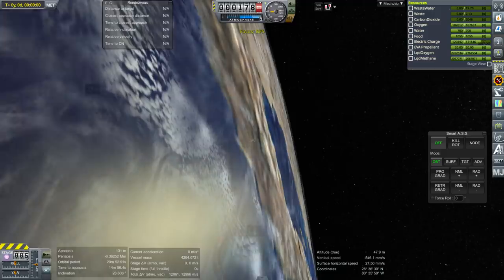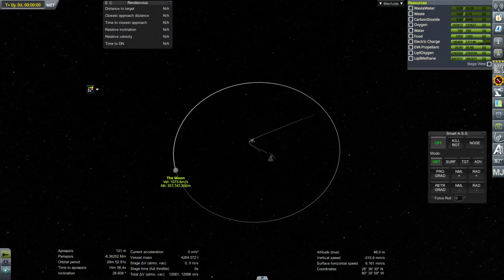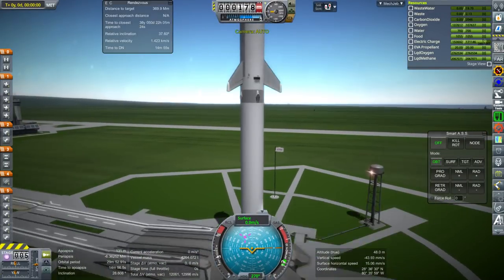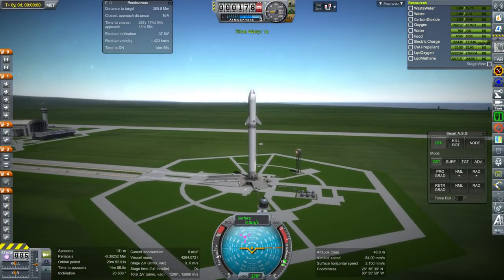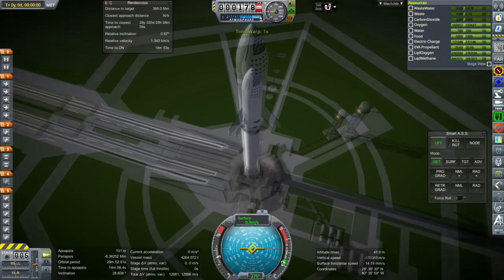If we're going to go to the moon, we should line up with the moon — that's just sensible. Even though an off-plane transfer can happen, it makes the free return more complicated to do an off-plane transfer, so we won't do that.